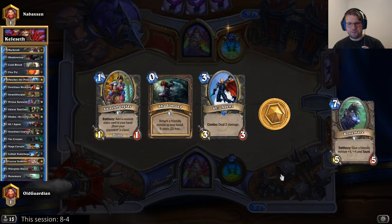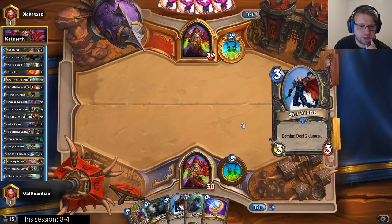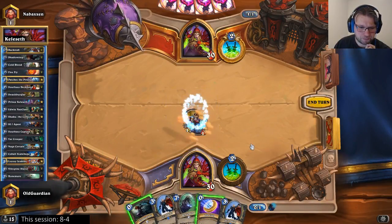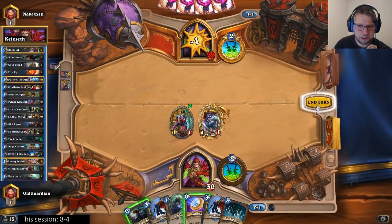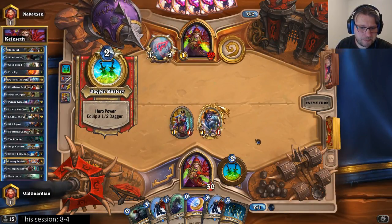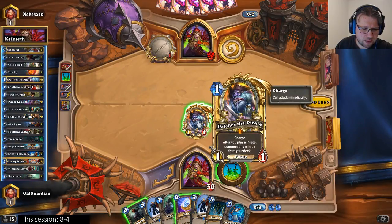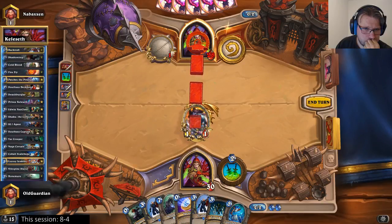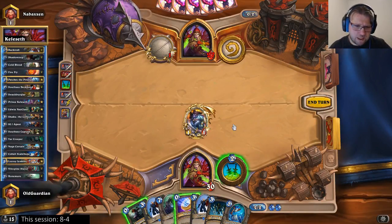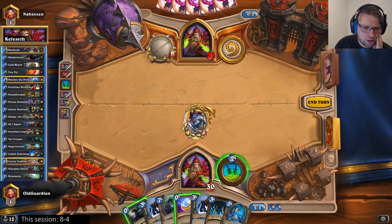I don't have the Prince, so I can pull Patches now — it's fine. Getting a piece of AoE is not bad in a matchup where usually there isn't any, unless he has the Prince. South Sea Captain is not a keep here. Well, you could argue for Captain as well, but if it's going to be a 2/2 Patches if you don't draw it, you're probably losing it anyway. I think SI:7 is stronger.